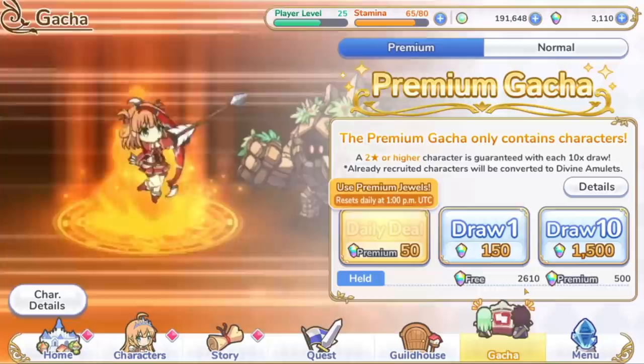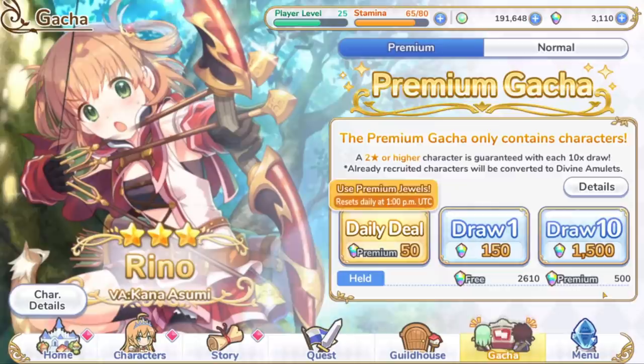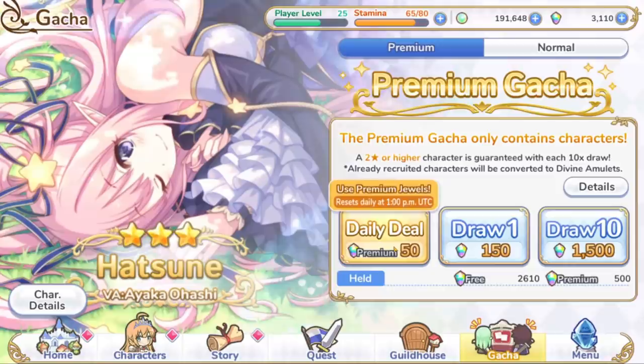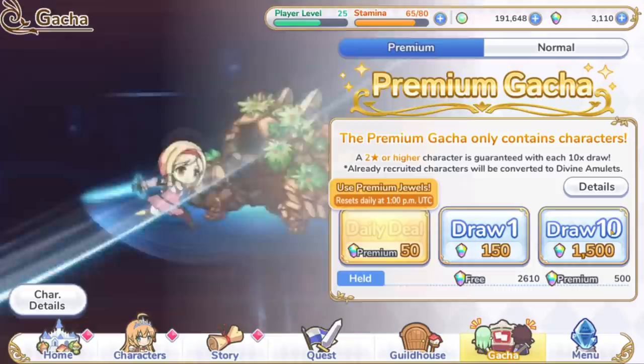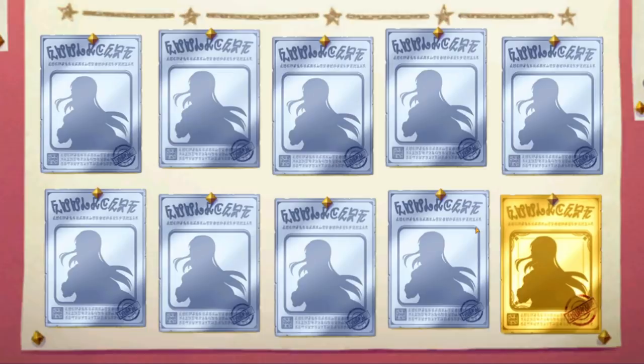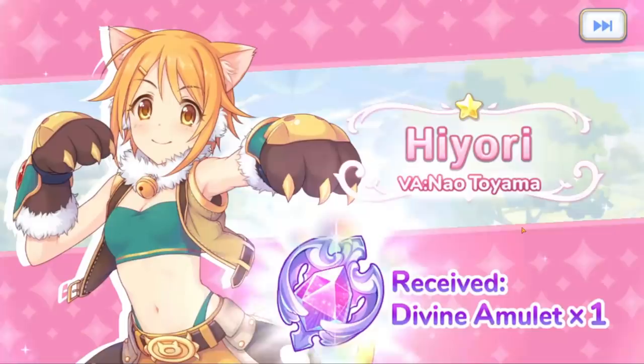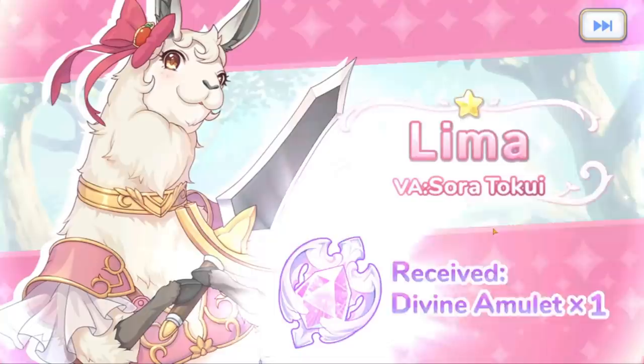There's only one premium gacha banner in the game right now. The game does differentiate between free currency and premium currency, but based on only what's in the game, the only way you can use premium currency differently than free currency is being able to do a single summon every single day for 50 premium. Drawing 10 will cost you 1500 jewels. Here comes Karin — she does not have a rainbow paper in her hand. You'll be able to actually see it in her papers if it's a rainbow. As you get duplicates, you're going to get these divine amulets. If you play Guardian Tales, you pretty much know what these are — they allow you to buy shards for other characters, so even as you're getting duplicates, you will be able to power up your favorite characters.